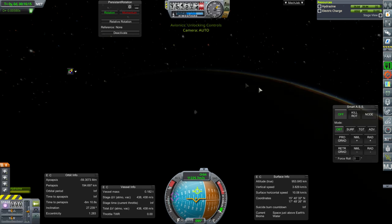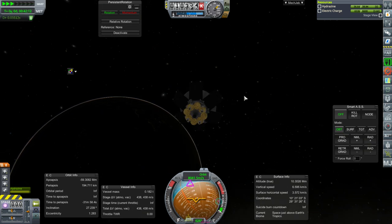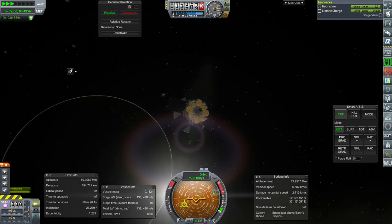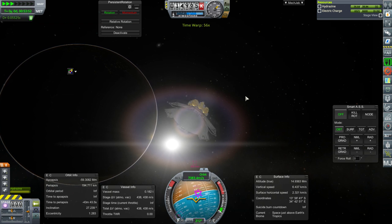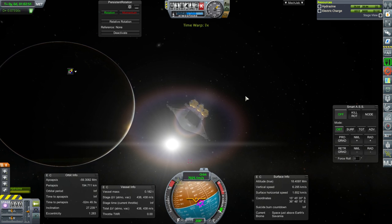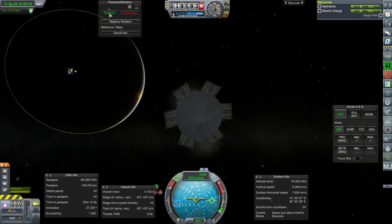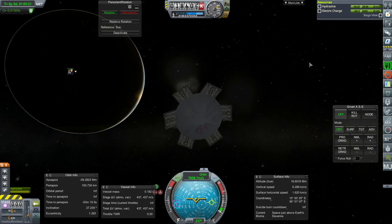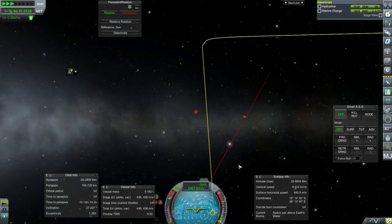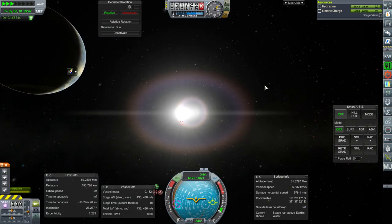How's our sun situation? We're still rotating — that's not great. I feel like we can reserve the other Mars probe that we have already built for Venus instead, maybe. We've tried enough on the Mars thing. Even though it's spinning, it is actually steadily reducing its electric charge. Just hold it right there and make sure persistent rotation is on. That changed our orbit a whole lot. Gosh darn it.